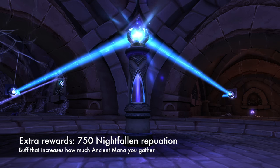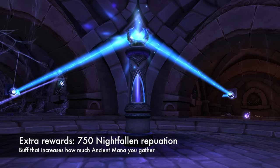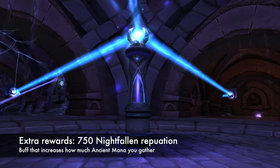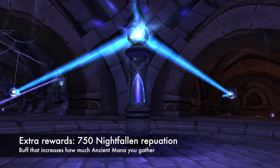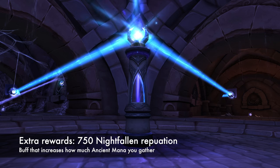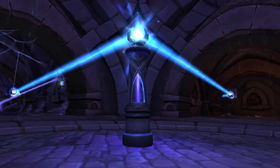Now in addition to the achievement, there are a couple of extra rewards that you get along the way. As you activate the Leyline feeds, you get a bunch of reputation with the Nightfallen, which is really helpful for getting them to Exalted — something else that you have to do to progress to the next part of the story. And there is an increasingly powerful buff that can be cast on you that helps you collect ancient mana as you're going around Suramar. Remember, ancient mana is the special currency for the Nightfallen.